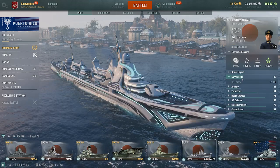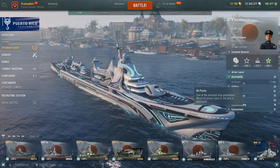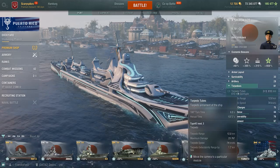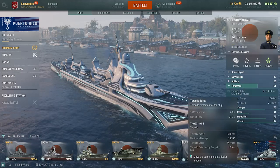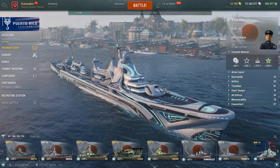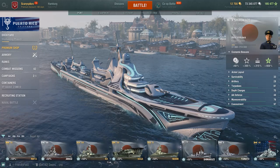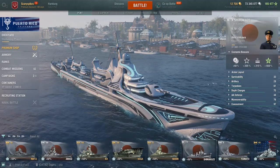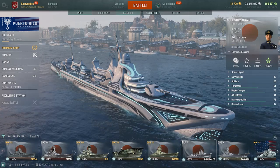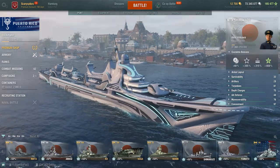If you click through to survivability and mouse over it, it will give you more information. Artillery will give us information about our main battery and things like that. This is a great way to get information about all the different types of ships. The best thing is that you can also preview ships in the port using the tech tree, which we'll take a look at in just a little bit.